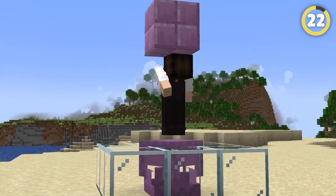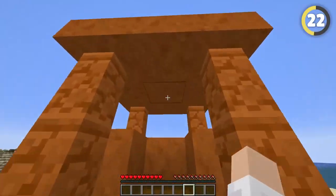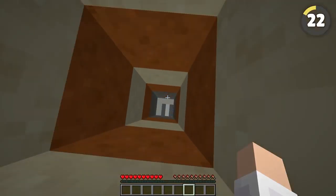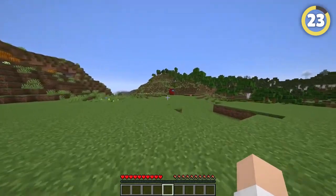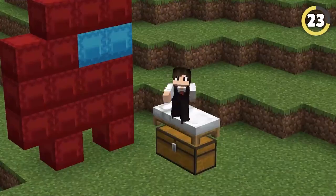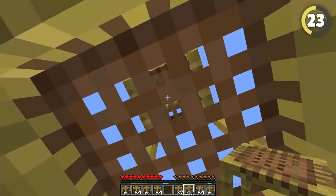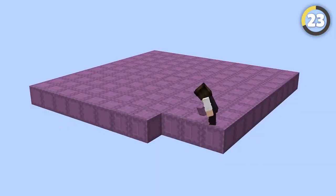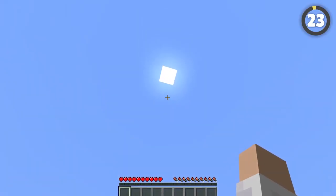For some weird reason, you can phase straight through shulker boxes if you open them in a certain way. All you have to do is stand on top of one with a roof above your head, and it'll push you down and through to whatever you've built below. Shulker boxes are actually invisible when you get far away. Just the same as beds and chests. So to create a totally invisible sky base, just set up a couple hundred blocks up, build a shulker box platform, place a bed, and you're golden.